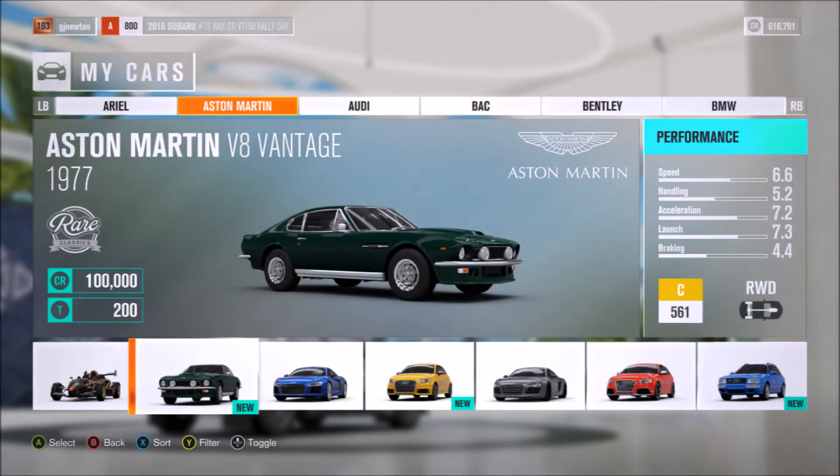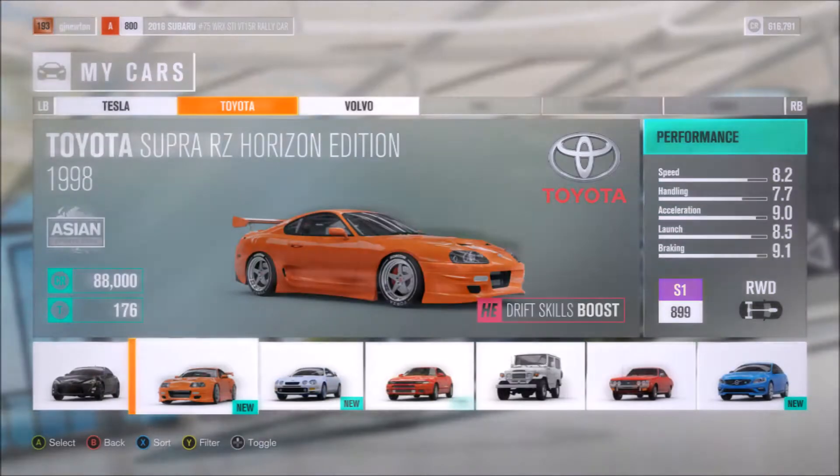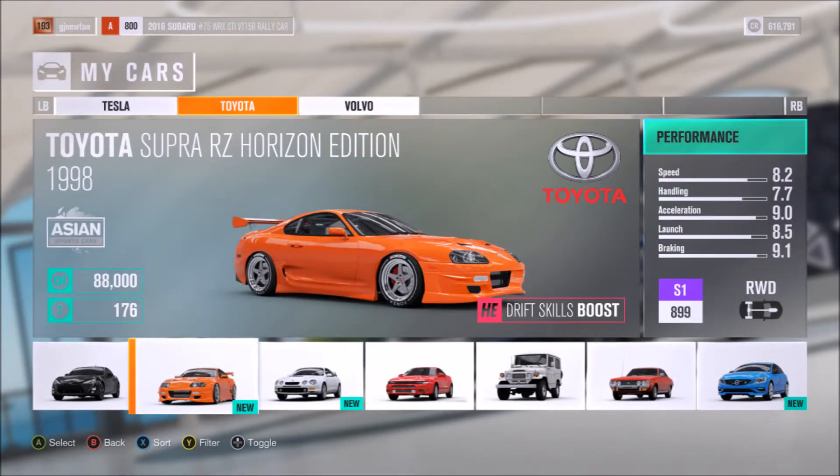In regards to the three wheel spins, I ended up winning the 1977 Aston Martin V8 Vantage — very cool British muscle — as well as the Toyota Supra Horizon Edition, a car you will see me use in future videos. I'm really pumped for this car because it's not available as a Forza Edition in Forza Motorsport 7, because Toyota told Turn 10 to get lost — I'm not going to swear on my channel — but you get the picture.